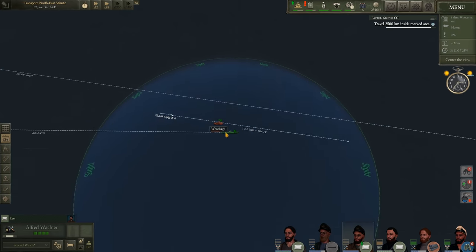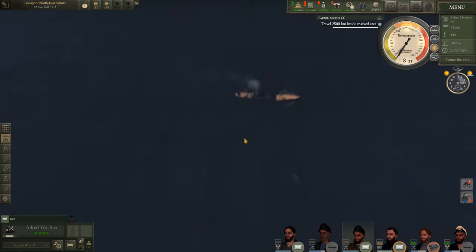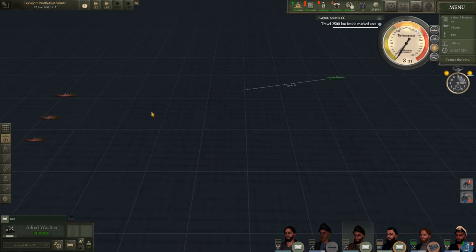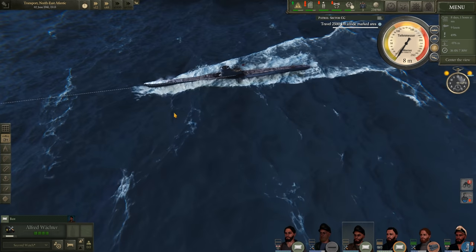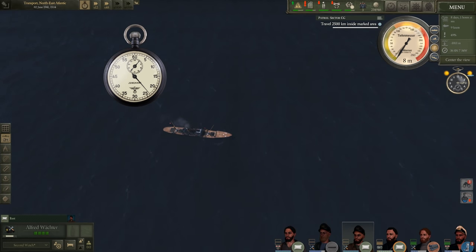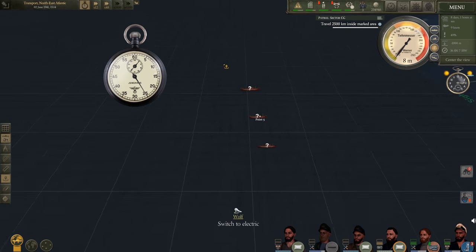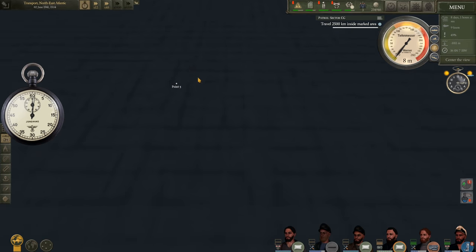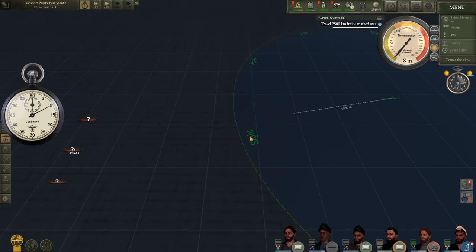We'll track this other contact. Let's dive down to periscope depth. Hopefully we weren't detected. Look at these merchant ships — some of them are pretty beefy looking. We'll only be able to fire at one because we only have one stern torpedo in the tube. To make another attack we'd have to reload, and I'd like to keep one torpedo just in case we need to defend ourselves.